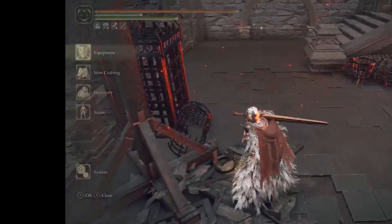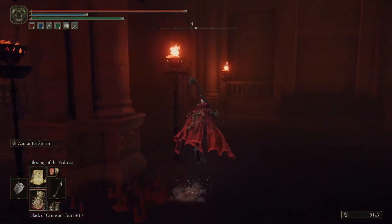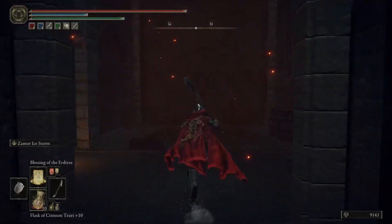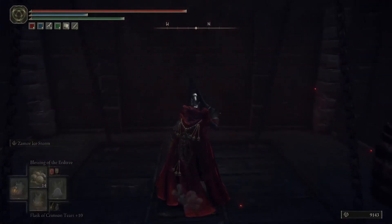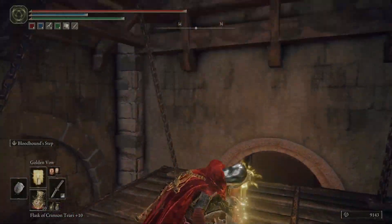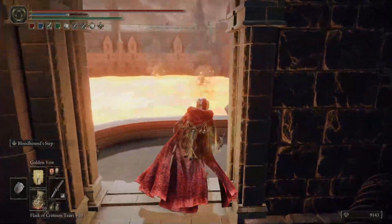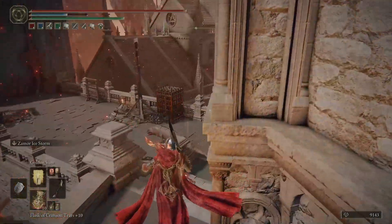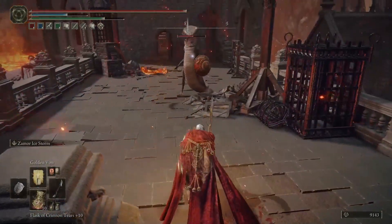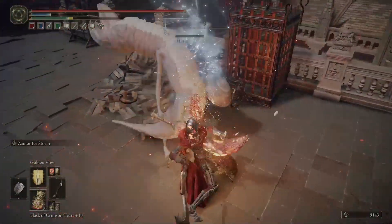Now if you have already unlocked the shortcut, from the grace point head to the left side, then go up the elevator. Once you reach the top of the elevator, the first enemy will be on the right side. Go straight ahead to the right door and there will be the first serpent that has the magma blade.